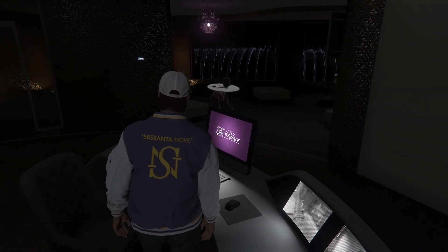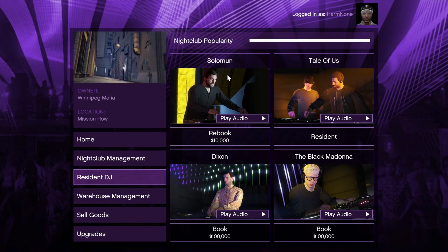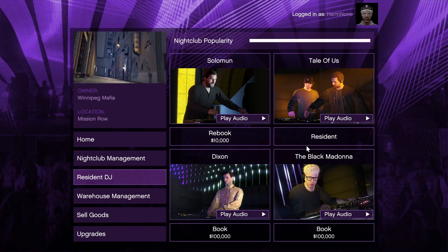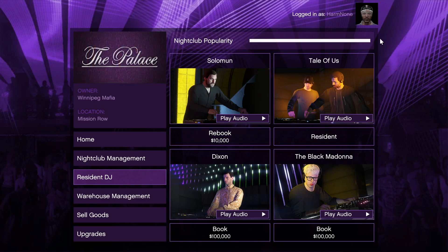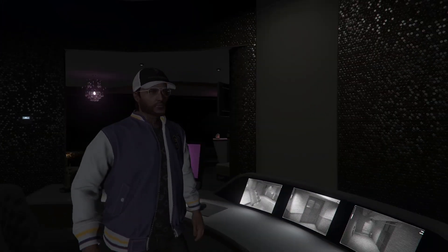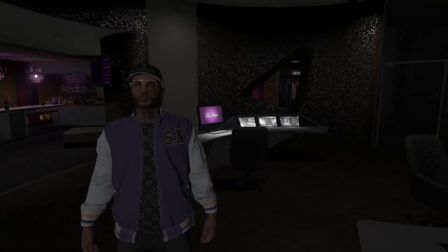So we're going to sit back down at the computer and access the nightclub. Because we've already had Solomon in the nightclub before, we can rebook him for $10,000. For $10,000, he's going to keep the nightclub popularity pretty high, which means we earn $10,000 per day from the nightclub. If you spend $100,000 to unlock another DJ, you can rebook your original DJ for $10,000, keep the popularity up, and make money through the safe. When popularity starts to drop, just switch to the other DJ. It's not the greatest money method on earth, but you will eventually make decent money from your nightclub.